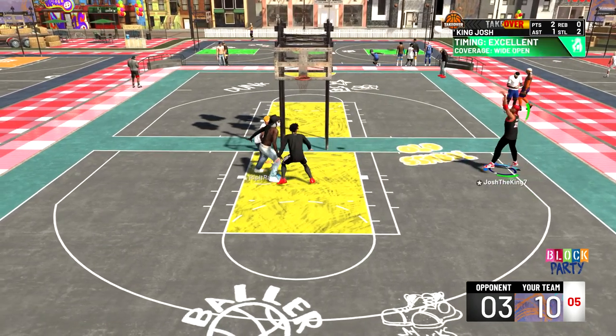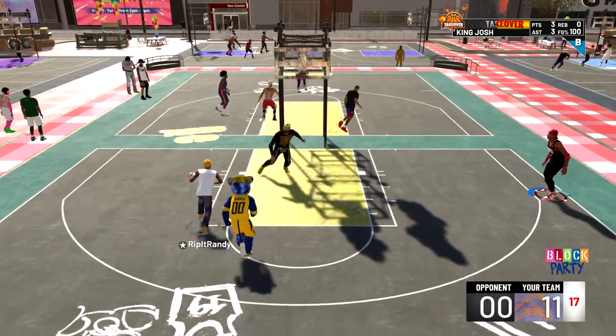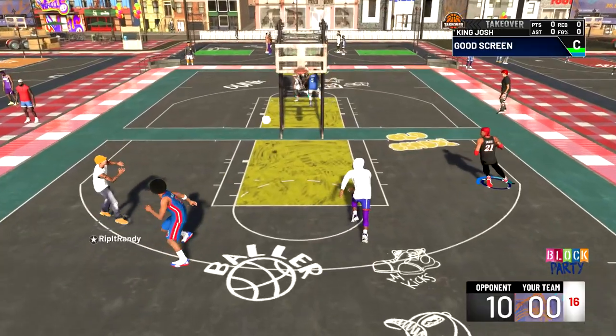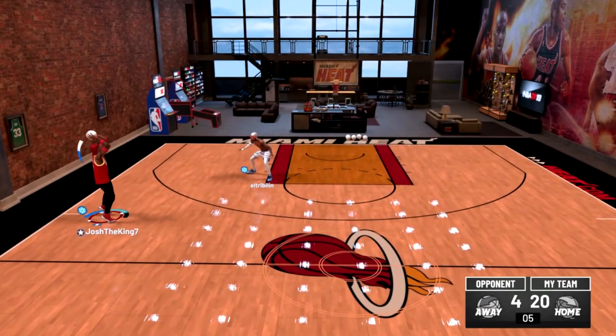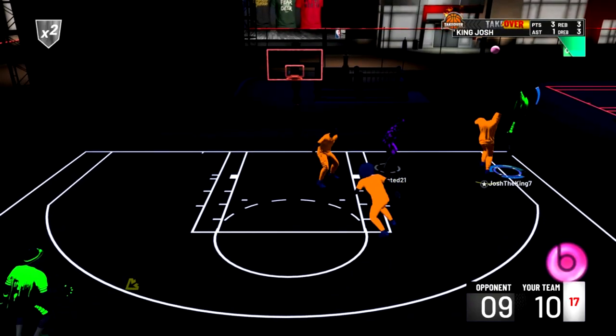I did have two of my friends try this jump shot out. One of them uses a stretch big and one of them uses a sharpshooting playmaker, and they both like this jump shot a lot and they can also green consistently with it. Also, as you can see I have clips in the background of the jump shot — you can see that I green pretty consistently, and even when I don't green, the shot still goes in.